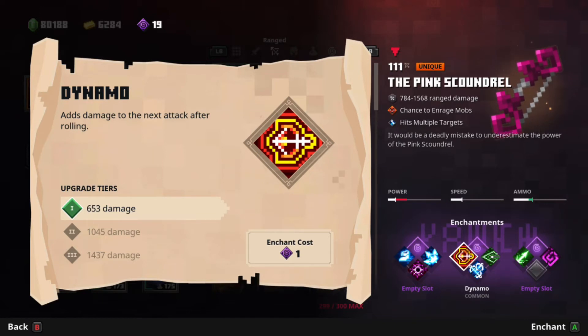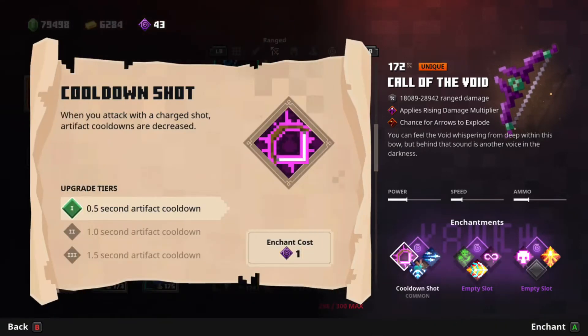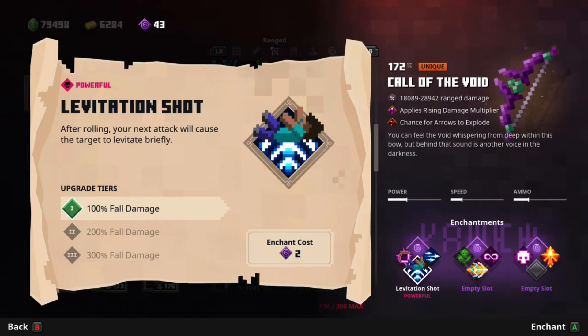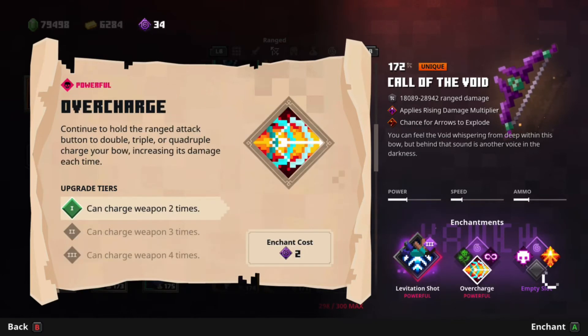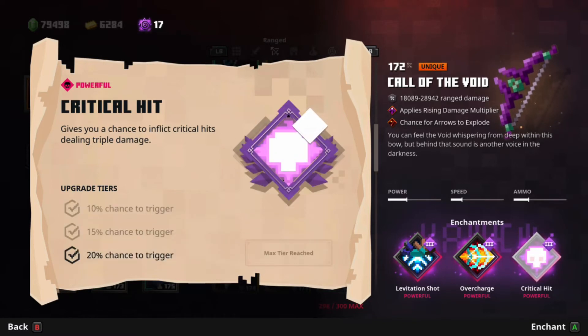And those are all the enchantments I recommend. Now let's use this bow on the Mushroom Monstrosity. I don't have many good enchantments, but I do have Overcharge, so that's a plus. I'm going to take Levitation Shot, Overcharge, and Critical Hit. Keep in mind that I still don't recommend Critical Hit, but since I don't have something else there, I'm going to take Critical Hit.